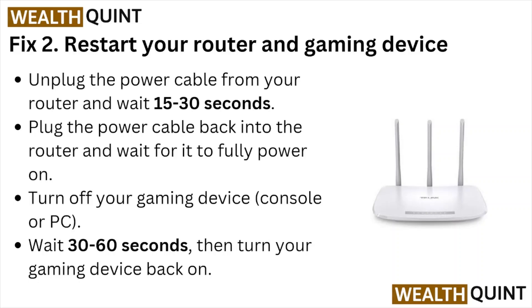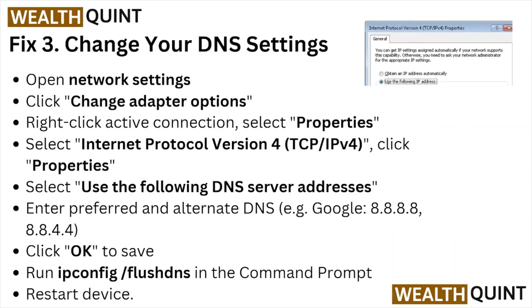Fix number three: change your DNS settings. Open the network settings, click on Change Adapter Options, right-click on the active connection and select Properties. Select Internet Protocol Version 4 and click Properties. Select 'Use the following DNS server address,' enter the preferred and alternate DNS, click OK to save. Then run 'ipconfig /flushdns' in the command prompt and restart the device.